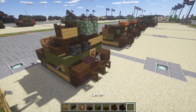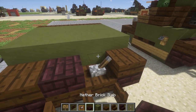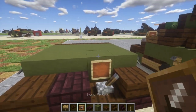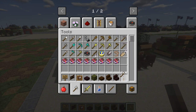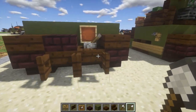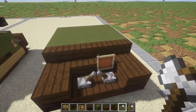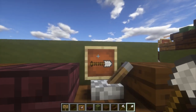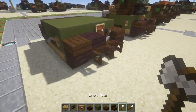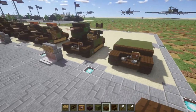Grab a lever and place it on top of the dark oak wood top slab, then place an item frame on this green stained clay block. If you want to add tools, use those item frames with iron tools placed horizontally — you can use whatever tools you want, but iron looks the best. Place tools in the item frames and make sure they're sitting horizontal so it looks like there are actual tools strapped onto the vehicle.